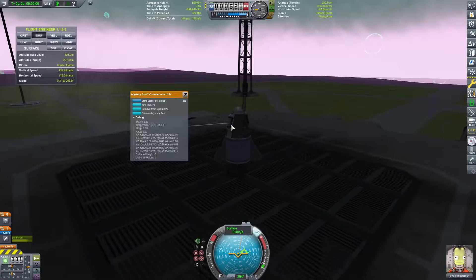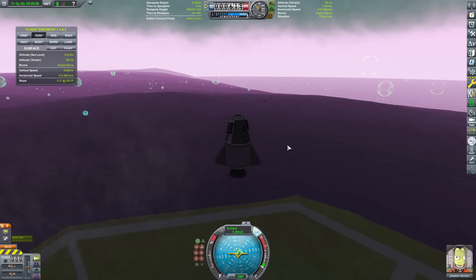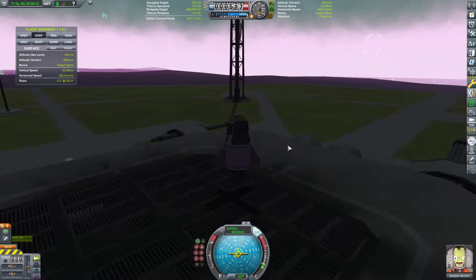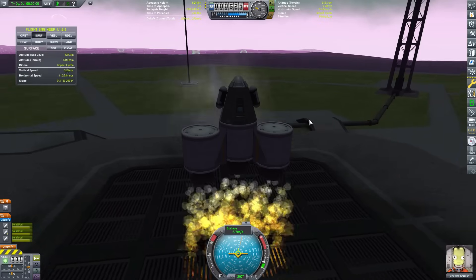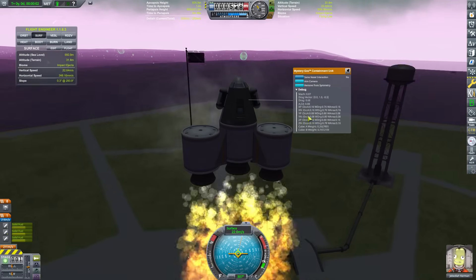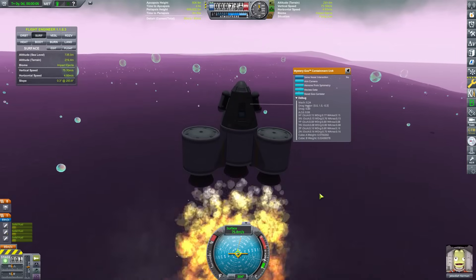The challenge begins, like every other KSP playthrough, with a simple flea rocket — it is like the Hello World of KSP. The flea starts from working out in the gym and is now extra buff. Hopefully with all this extra power the capsule will get high enough to have the time to properly deploy the chute.